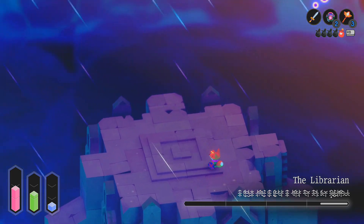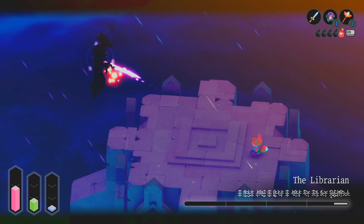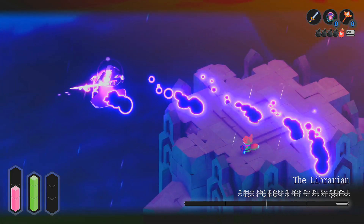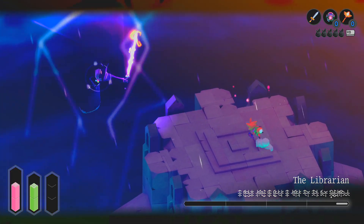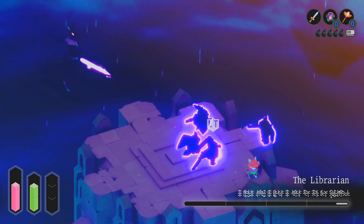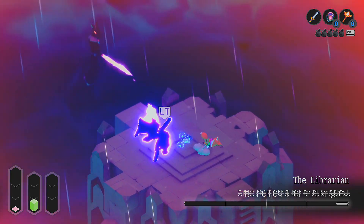There's also a ground pound, which is very easy to dodge. Be aware that there's a little bit of electricity that goes out from it after he does it — you want to wait until it is mostly gone and then go in for a couple of quick strikes with your sword.